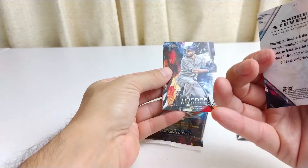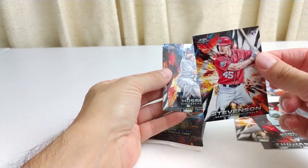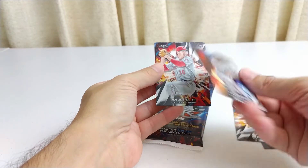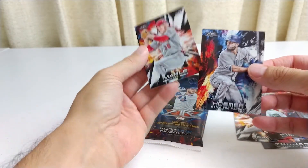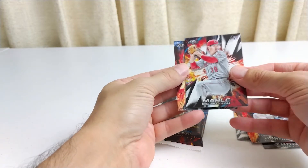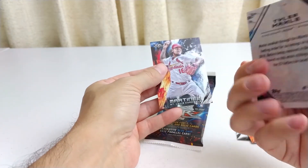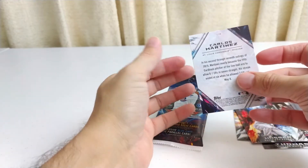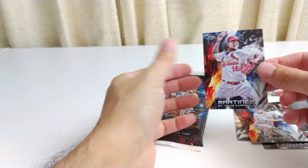Rookie. Stevenson for the Nationals — Andrew Stevenson. There you go. Another Rookie. Hosmer — Eric Hosmer. Anyway, there's his card. And Maille — or Mal — Tyler, Rookie card. And Martinez, Carlos Martinez for the St. Louis Cardinals. And that's it.